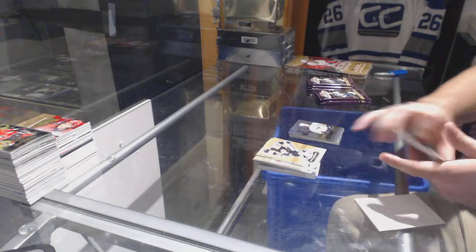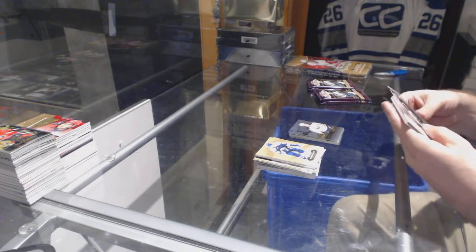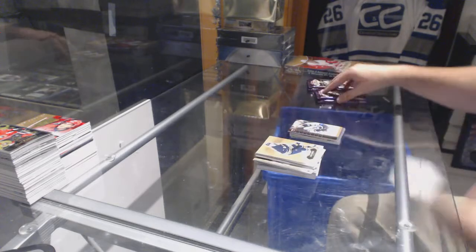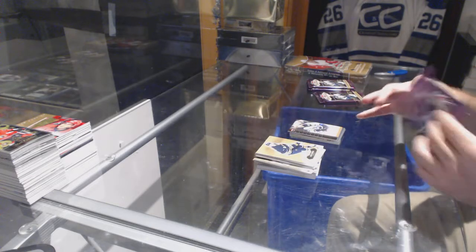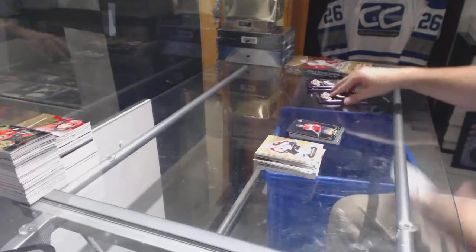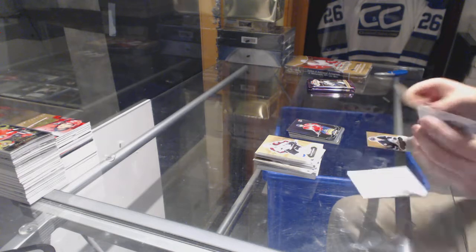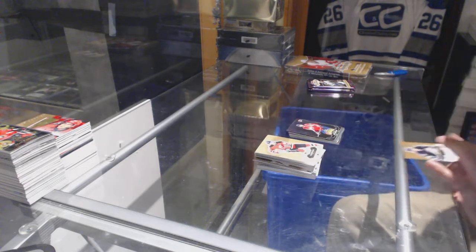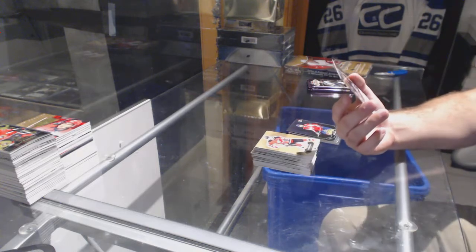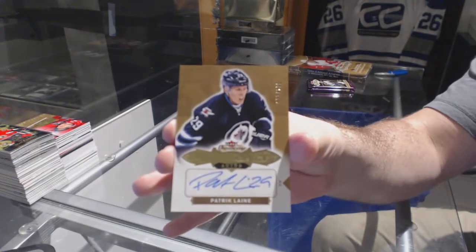Jack Eichel Showcase for the Buffalo Sabres. Kyle Connor Ultra Rookie for the Winnipeg Jets, $5.99. Alex Ovechkin for the Washington Capitals Scoring Kings. We've got number 299, Rookie Auto Shortprint for the Winnipeg Jets — Patrick Laine.